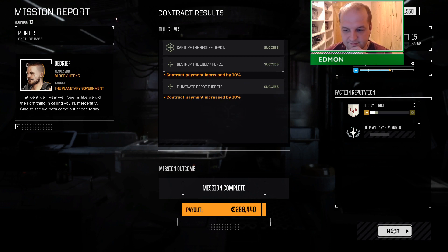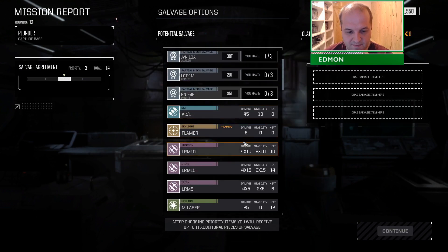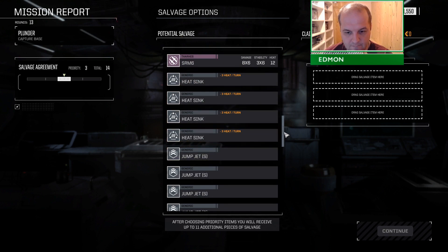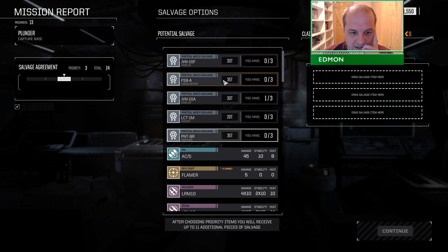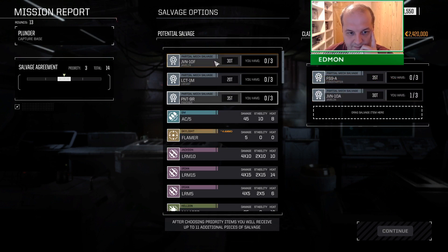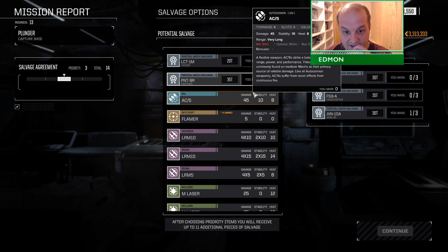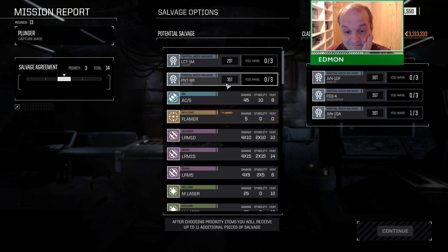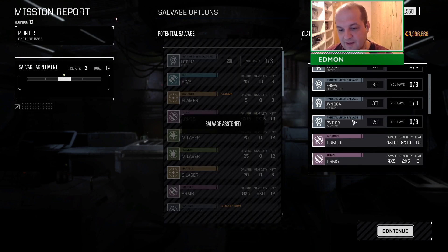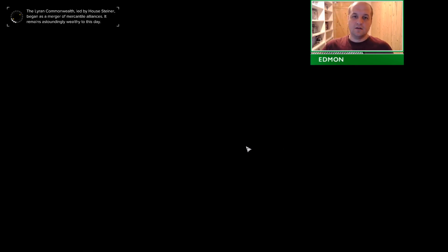Nice payout - considering the salvage rights. I'll take the FireStarter piece, because of course I will. A Javelin would be a massive improvement over the turkey I'm using - the Spider. Hey, I got a Panther piece too. Hey, I got the LRMs - sweet. We can revisit the Shadowhawk. We have the missile launchers, we have the technology - we need refit time.